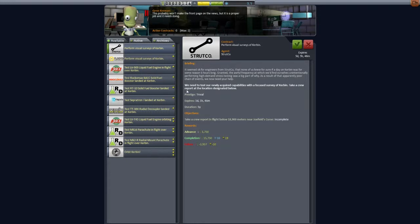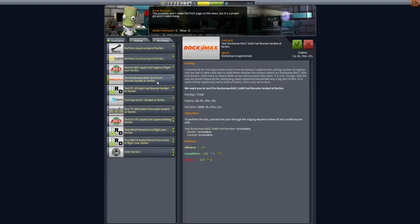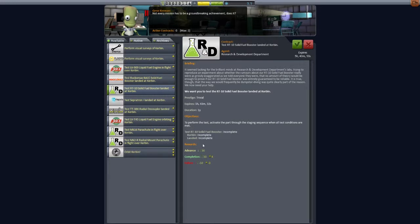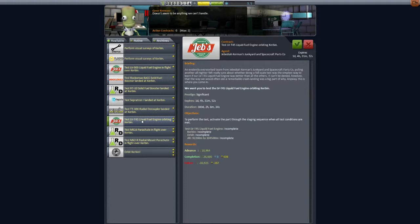A couple of things that are quite easy: you have to test a liquid fuel engine in flight at a certain altitude and speed — that's pretty doable. What's a lot easier is these ones. That's something landed at Kerbin, so this will give us a bit of money and a bit of science points. It doesn't give us a lot of money so we should only do this really for the science points. Same for this one, but this doesn't give us any science points at all, so that's not great.